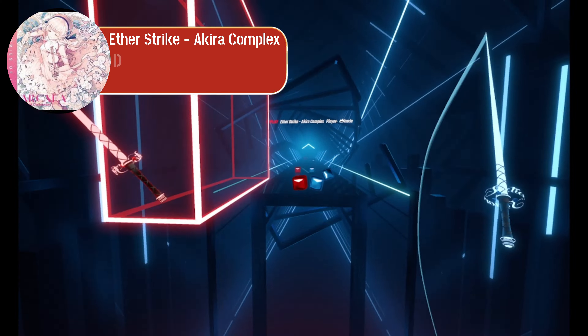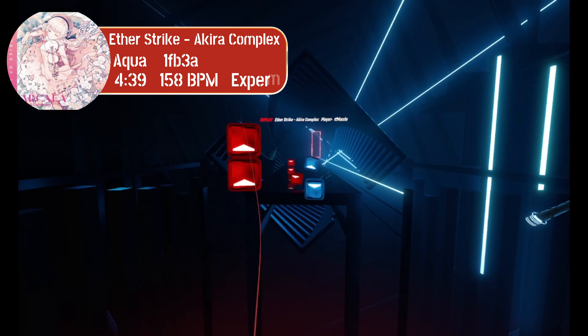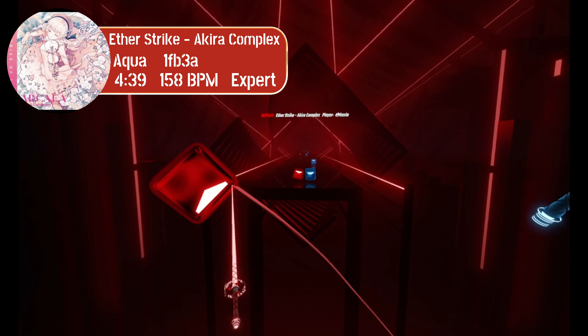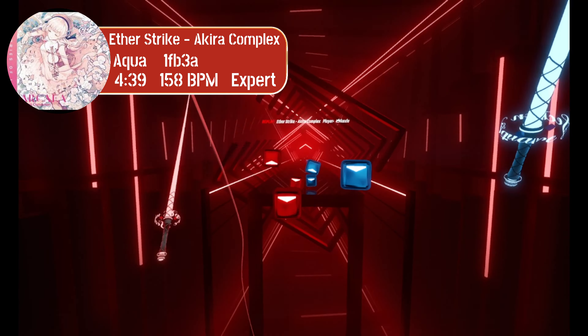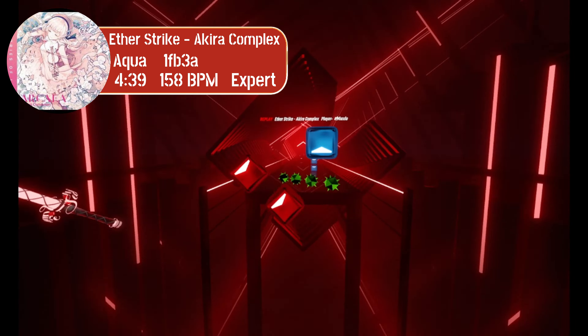Aether Strike, mapped by Aqua, on Expert at 158 BPM — we have our only speed map. Now don't be a fool and fall for the 6.5 NPS, as this map contains lots of one-handed jumps and a couple burst jump streams.